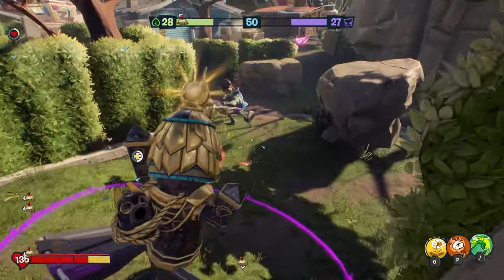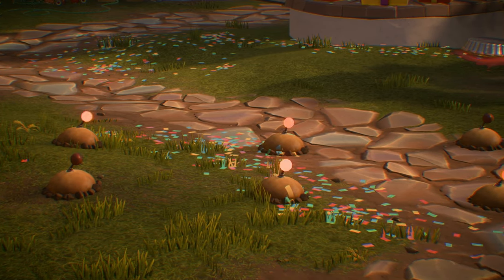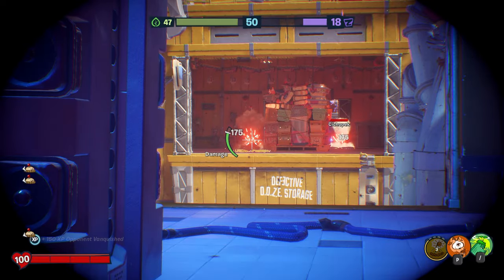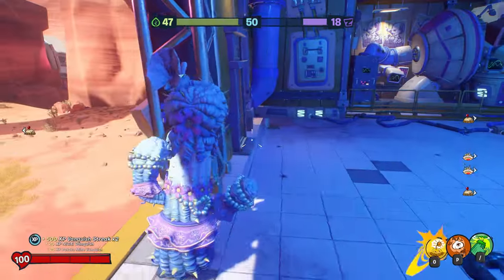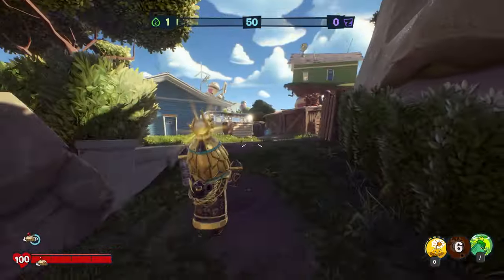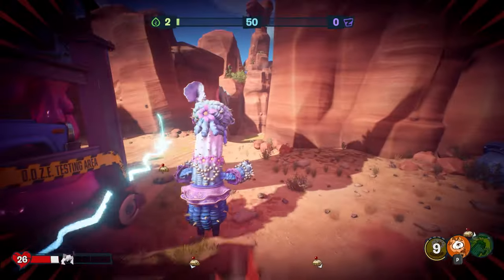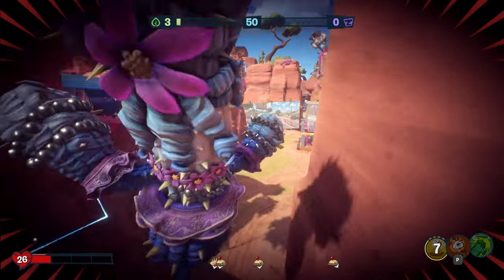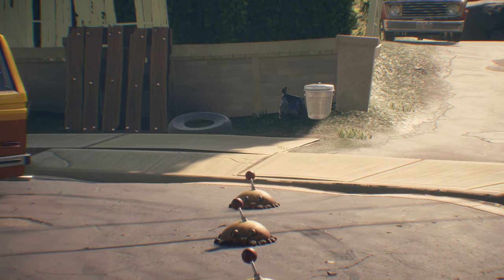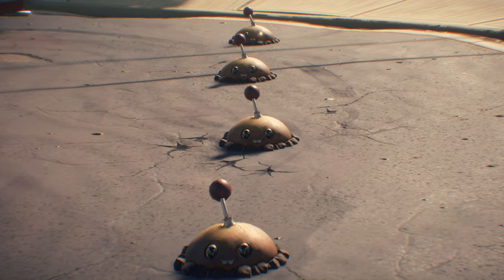Number 1: Potato Mines. Since the September 2020 update, Cactus has been able to have a whopping 6 Potato Mines active at any one time, and due to its high damage output of 175, it can instantly kill a Brainium Basher, no questions asked. Place these around the map in random spots and you may catch a Brainium Basher off guard, or when you see one hunting you down, place a Potato Mine at your feet for protection. Remember, Cactus can only have a max of 4 Potato Mines at once, so always keep one back as an emergency mine.